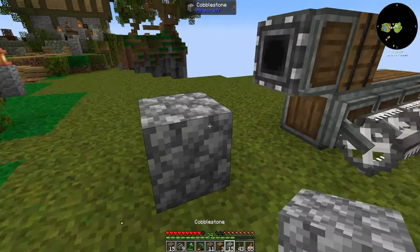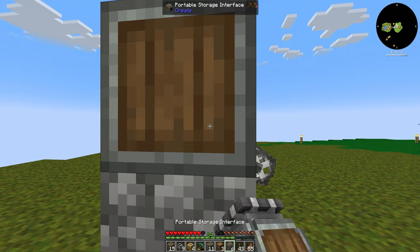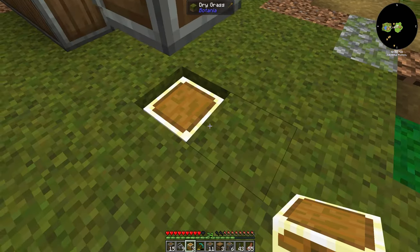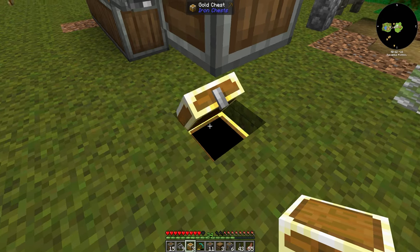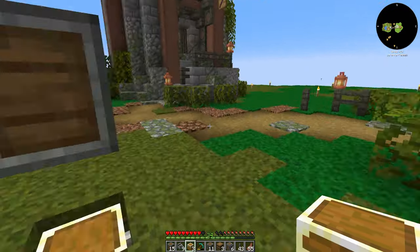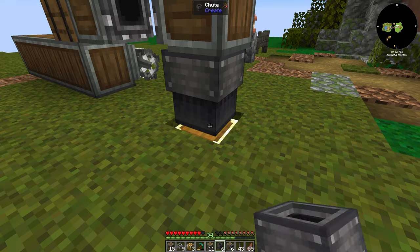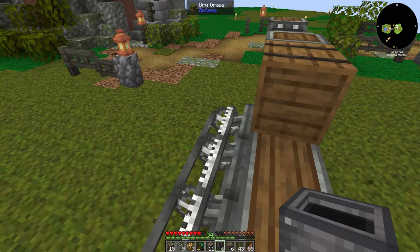We'll stick another interface there and put an upgraded chest underneath it. We actually took a chest, wrapped it in iron, then wrapped it in gold, and that's given us a much bigger chest, which is going to be fine for now. We will of course upgrade this storage at some point. And then we put a chute on the top, and I think that should work — that's basically everything.